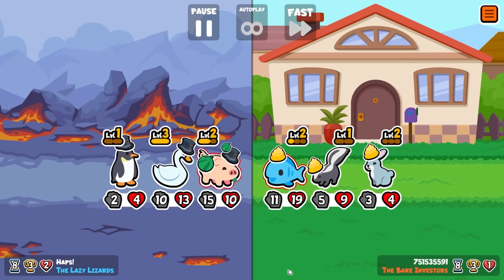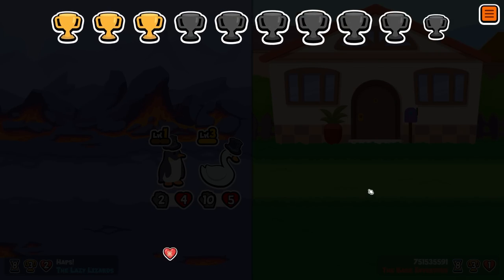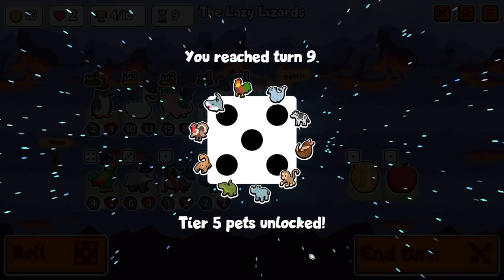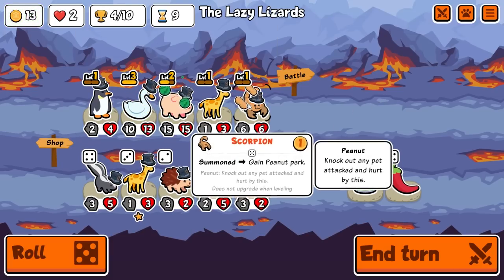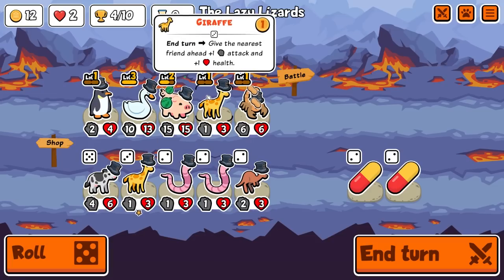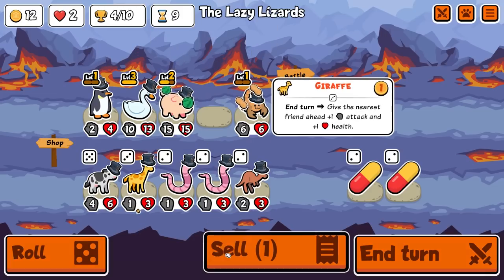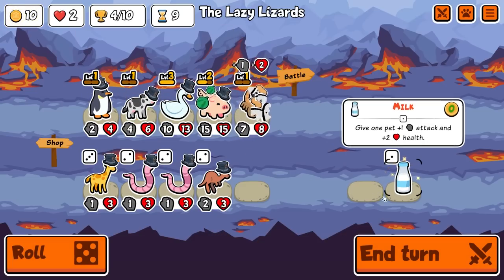That's crazy that you're able to take down both of those. So I'm looking for monkey. I think we get rid of you, bring this in, and we will put both of these onto scorpion.